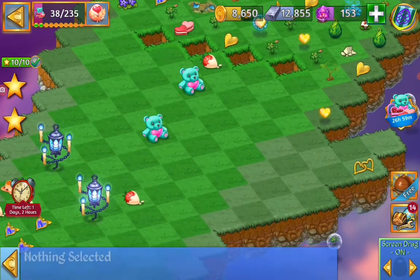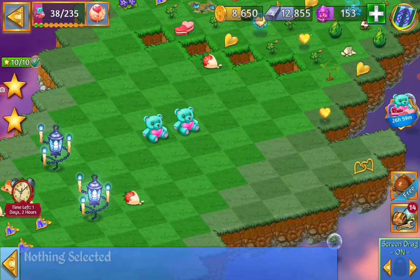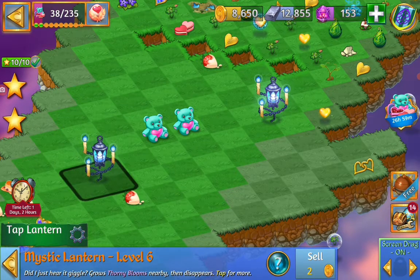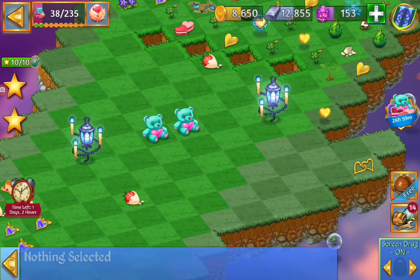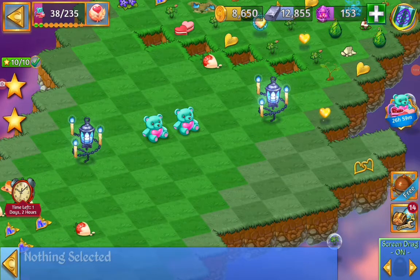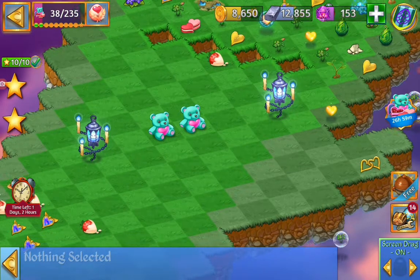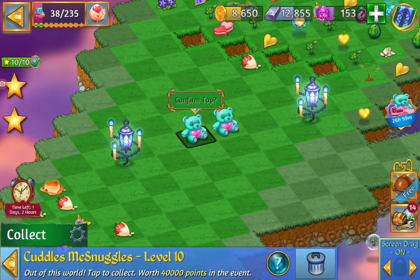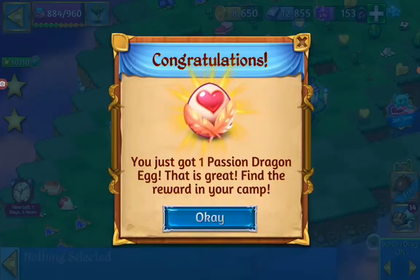Cuddlemuck snuggle. And I got two lanterns. I am going to arrange it for a pretty picture for the scrapbook. Now let's collect the rewards. Let's tap on little Cuddlemuck snuggle. Give us some rewards please.